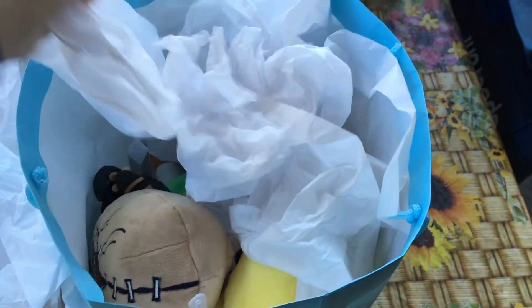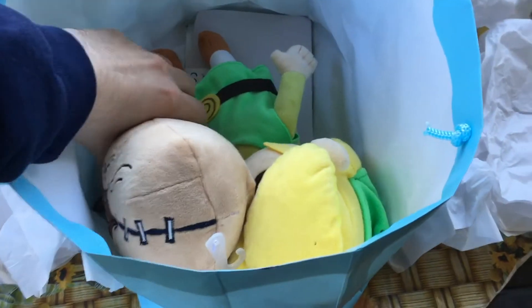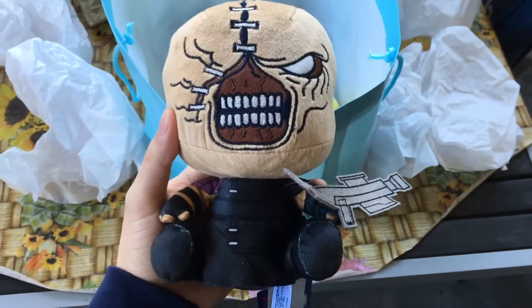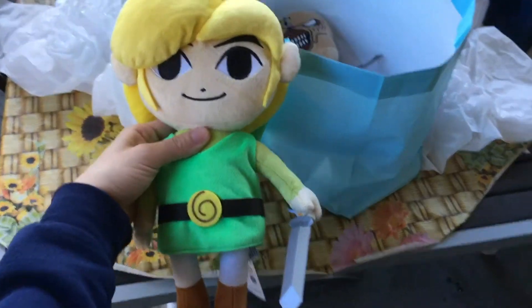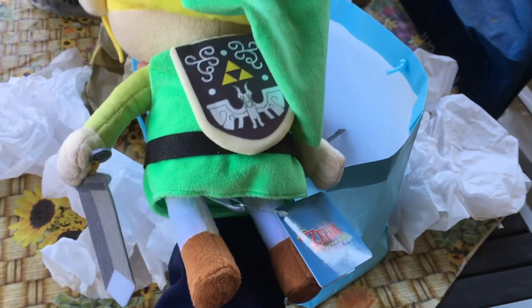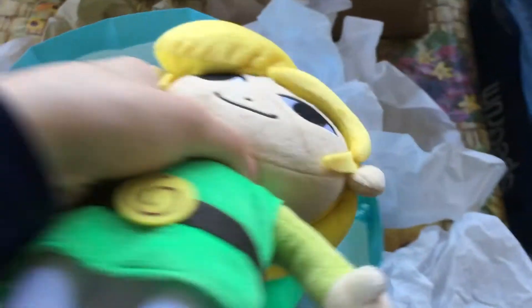There's plenty of paper wrapping — I was so happy when I first saw the gift he gave me. Oh my god, this looks so cute — look at this, it's Nemesis from Resident Evil 3! That is so cool. And here's the tag. The second plushie he gave me is Toon Link from The Legend of Zelda: The Wind Waker. This looks so cool, man — thanks a lot Matthew! They're so well detailed.